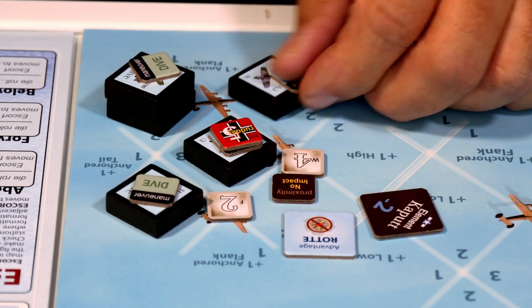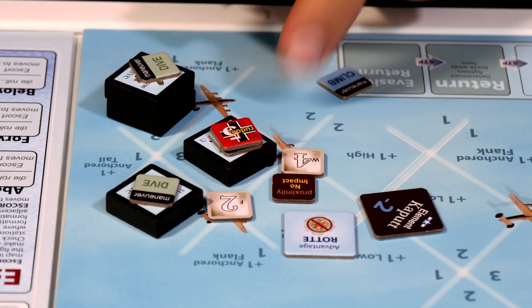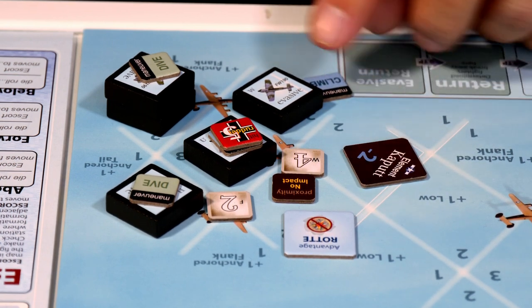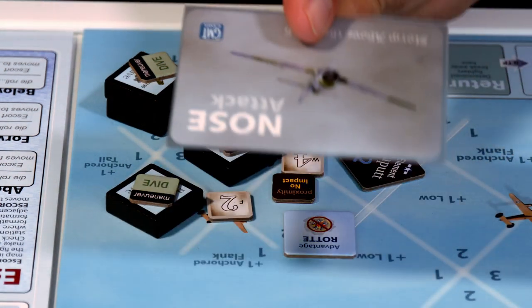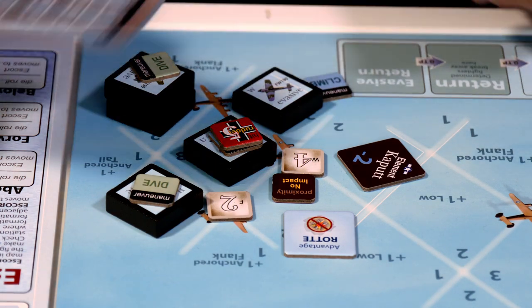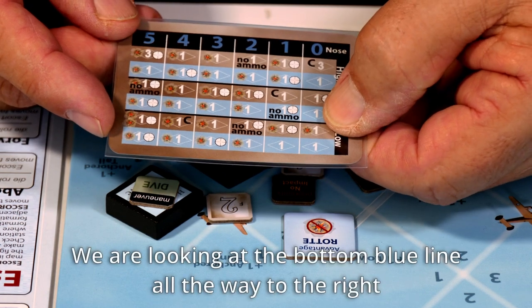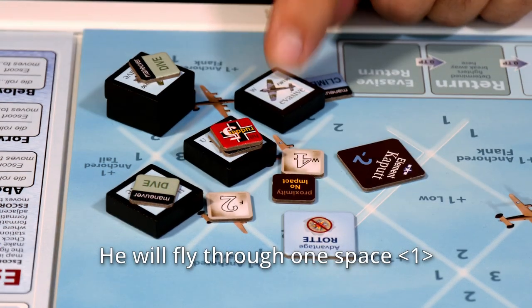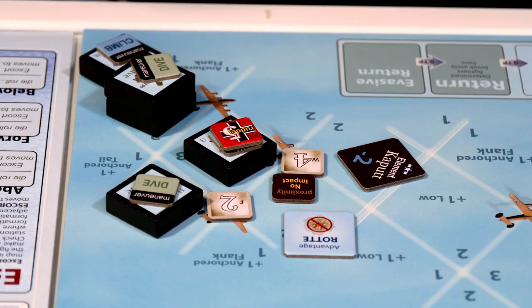The next guy also attacks the nose of this aircraft - it's position two but kaput makes it zero. We pull another nose attack card. Attacking nose low with evasive maneuver at zero: nothing happens except this guy flies through. He comes on through - fires, misses, goes completely by.